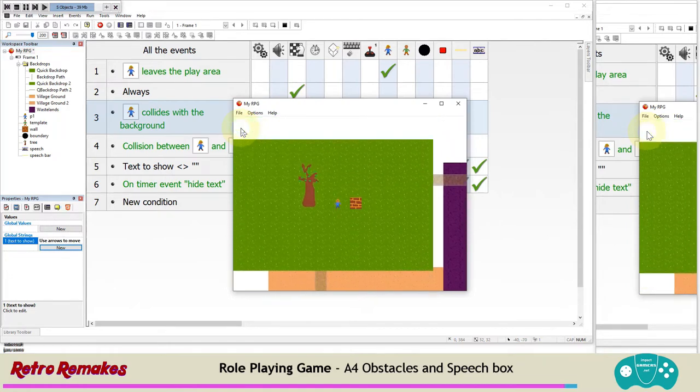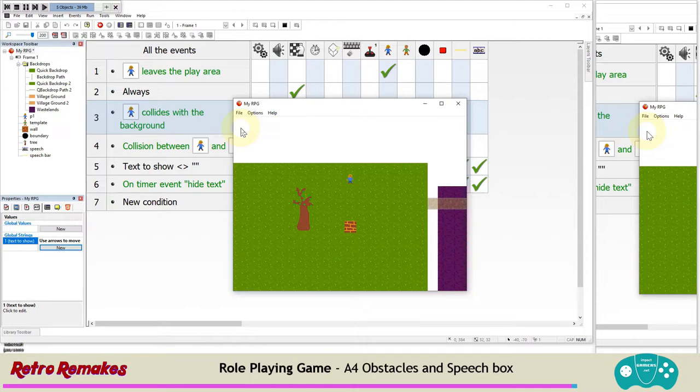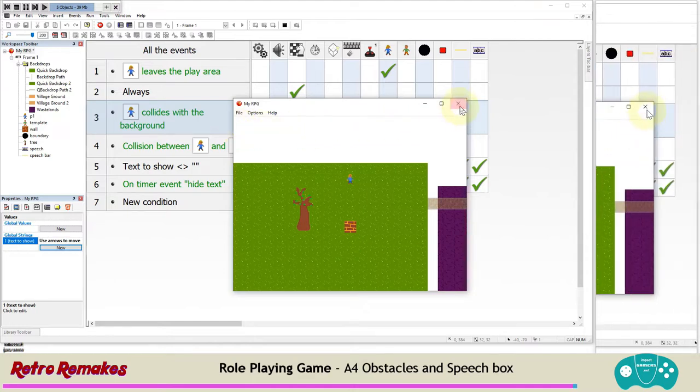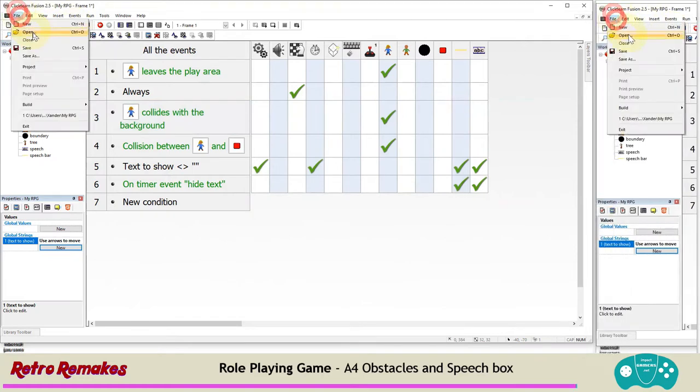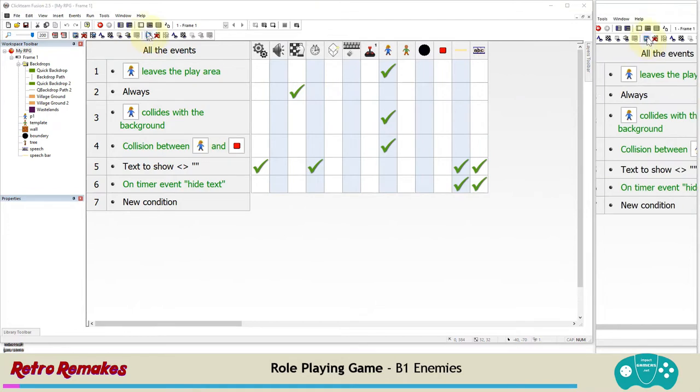Test it - set the global string to 'use arrows to move', run the application. It now says 'use arrows to move' and after three seconds it's gone. We'll use that feature a lot with collecting items and speaking to NPCs. For the next bit we're going to move on to a whole new section and look at the enemies.